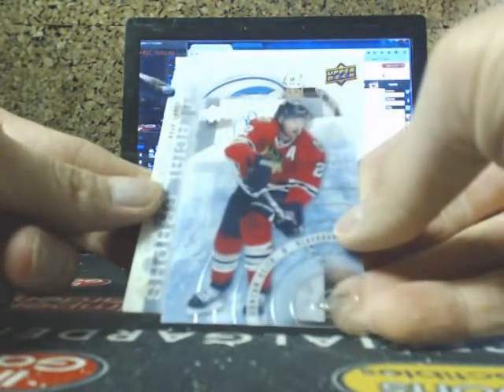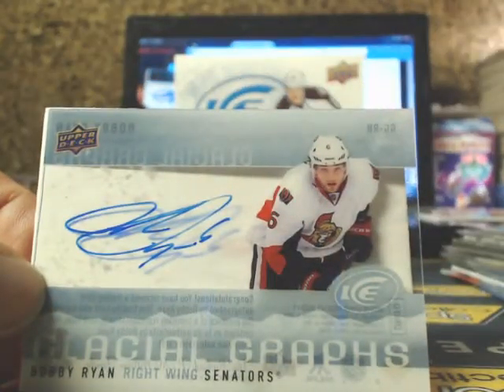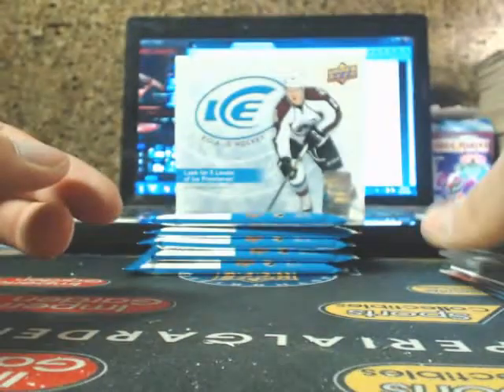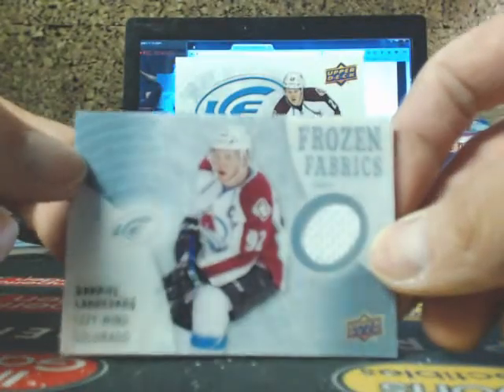Got a Duncan Keith for the Blackhawks, and a Glacial Graf of Bobby Ryan going out to the Senators — going out to Ottawa, going out to Bill. And Patrick Blanc. Pavel Datsuk, and the Frozen Fabrics of Gabriel Landeskog for the Avalanche, going out to Joe.